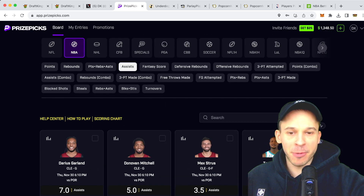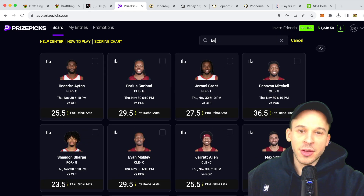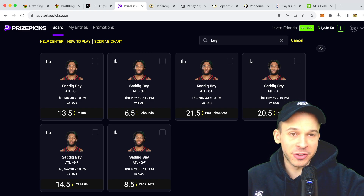Pick number one, we're going to be taking more than six assists for LeBron James. Pick number two, we're going to look at a PRA prop — Sadiq Bey for the Atlanta Hawks. This prop is currently sitting at 21.5 and we're going to take over 21.5 PRA for Sadiq Bey.